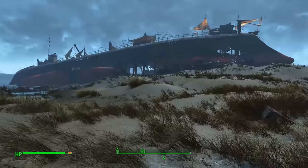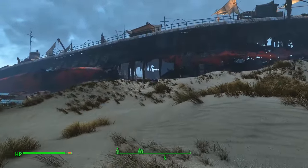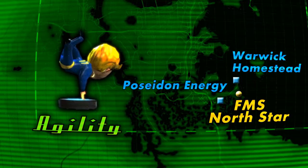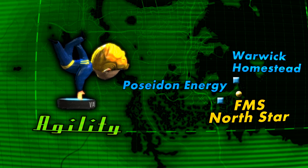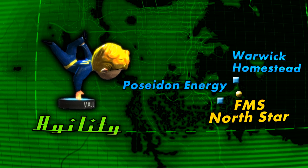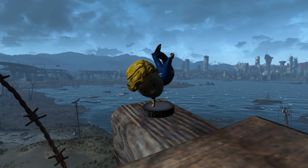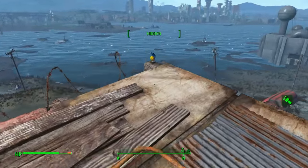The next sequential bobblehead to find is the Agility bobblehead, located at the wreck of the FMS North Star, east of the previously mentioned Poseidon Energy and south of the Warwick homestead. You'll have to enter the wrecked ship via holes in its hull, then use containers on the east end to go to the upper deck, handling both Mirelurks below and raiders above as you go. Once the opposition has been dealt with, you can find the Agility bobblehead at the west end of the ship, right next to a lifeboat that's rigged up as a quick access elevator.